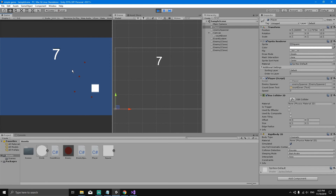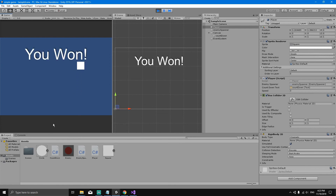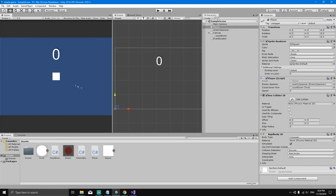Now if we play the game, if we win we should freeze the game, and if we lose we should freeze the game too. Let's try to kill every single enemy and win. 'You Won!' — and we cannot move because we have frozen the game. Perfect, so this is going to be it for this video, I'll see you in the next one.